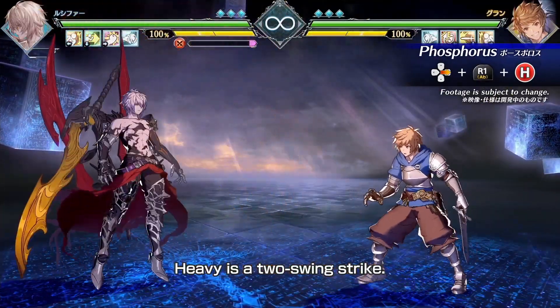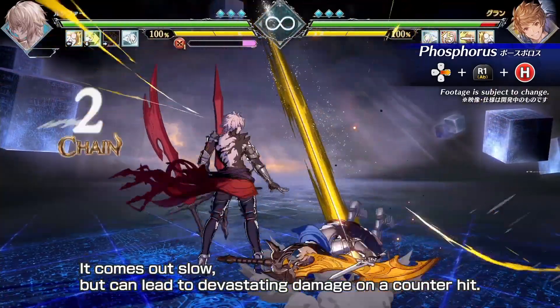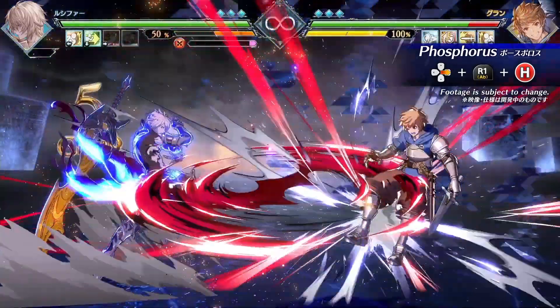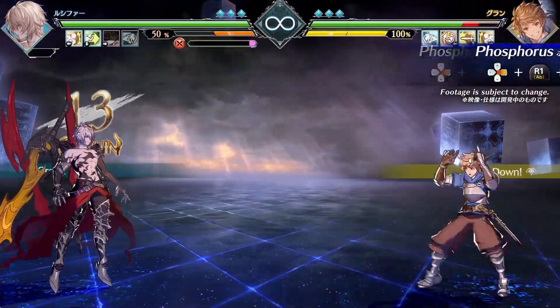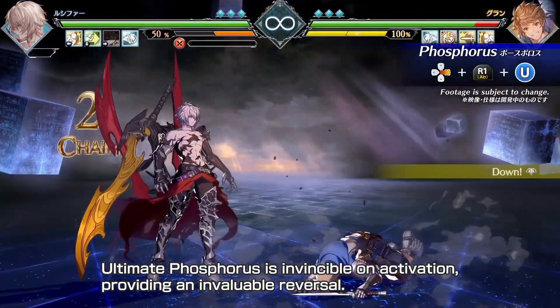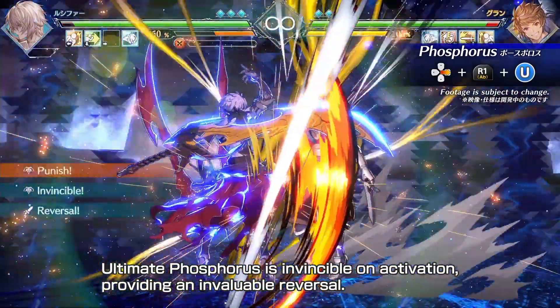Heavy is a two-swing strike. It comes out slow, but can lead to devastating damage on a counter hit. Ultimate Phosphorus is invincible on activation, providing an invaluable reversal.